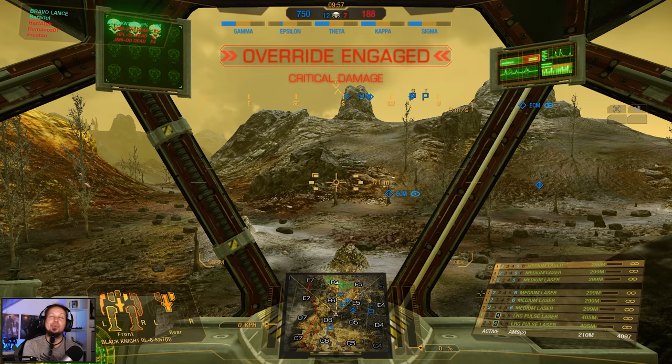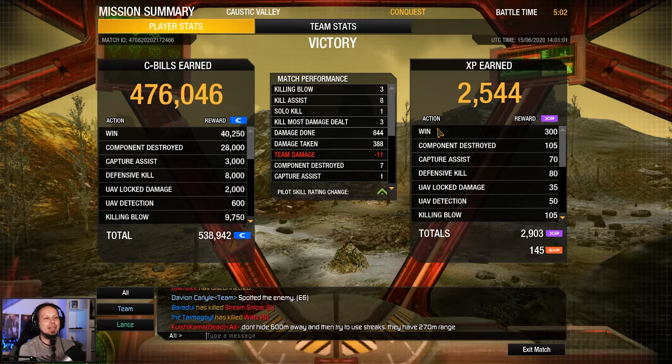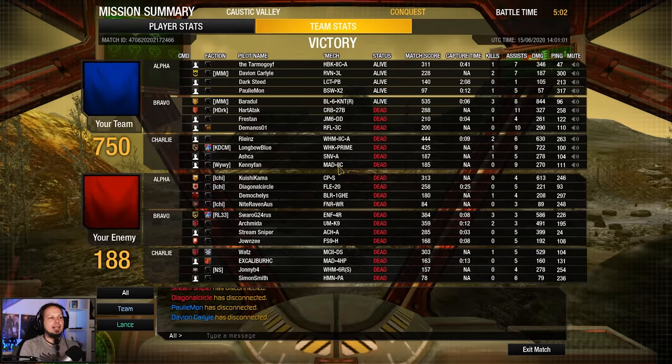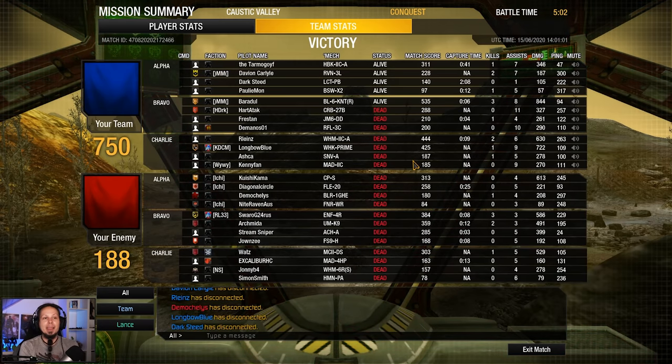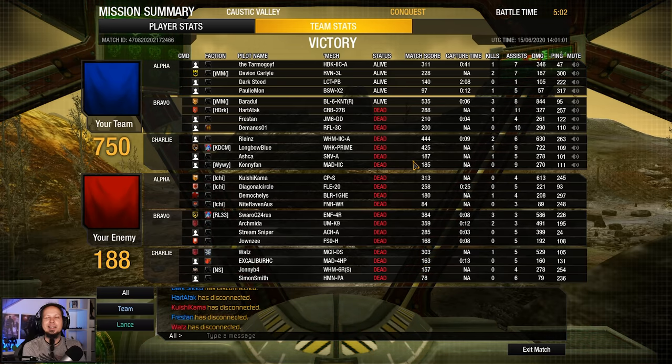In other games, the AMS could really, really matter. Let's have a look at the end score — that was a crazy game. Three killing blows, eight assists, three kill most damage dealt, 844 damage done, 388 taken, with seven components destroyed. 59 missiles destroyed. If you enjoyed this episode, don't forget to leave a rating. Subscribe to the channel if you haven't already, and I hope to see you guys next time. Goodbye!